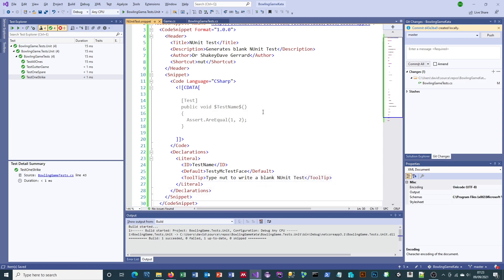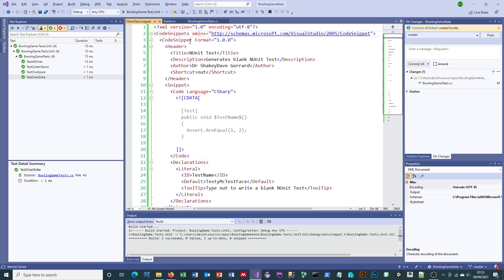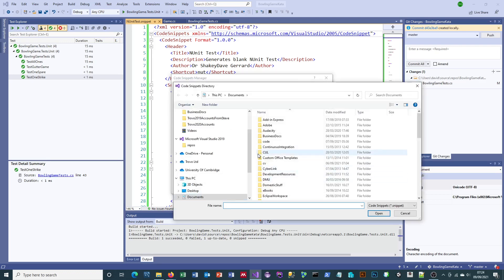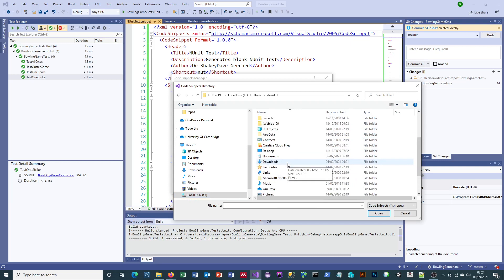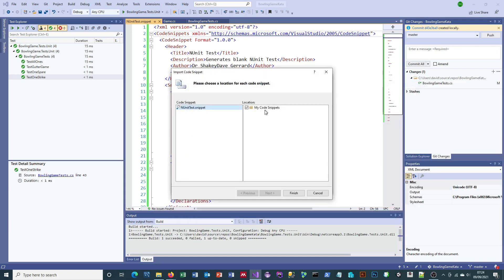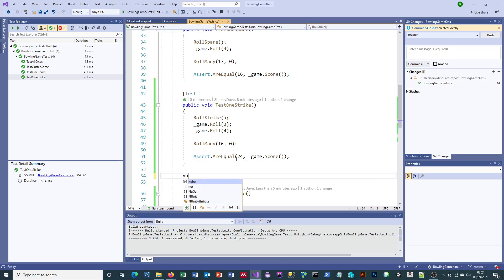I'm bound to have done something wrong, so bear with me. Now you've got this, you go to Tools and Code Snippets Manager. You've got a set of dropdowns for which language to use — C# obviously — and I want to put it in My Code Snippets folder so I can manage my own ones separately. Click Import, then go looking for wherever you saved it. There it is — if it can find it, that's a good start. It's parsed okay. Let's go back to my bowling game tests... and type 'nut' — magic, it works!